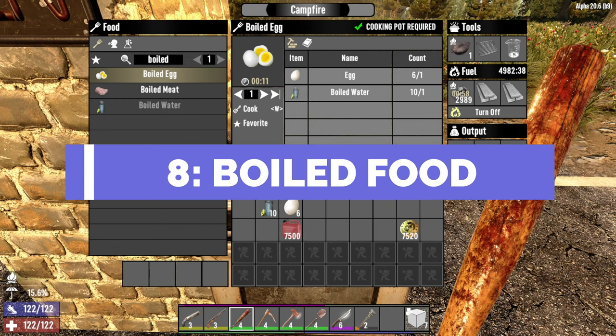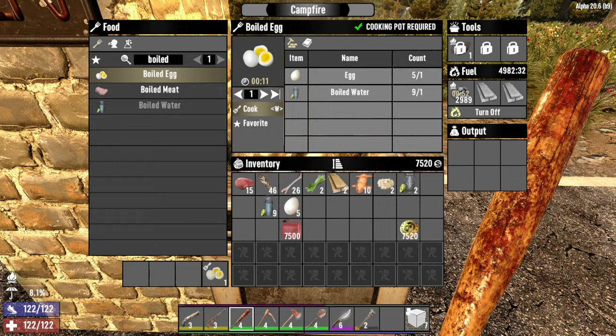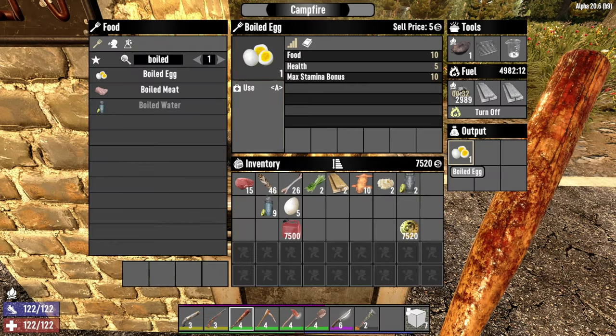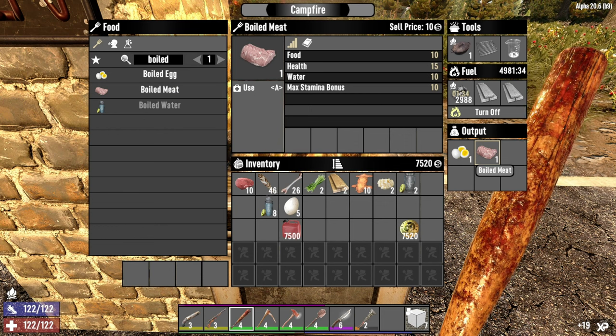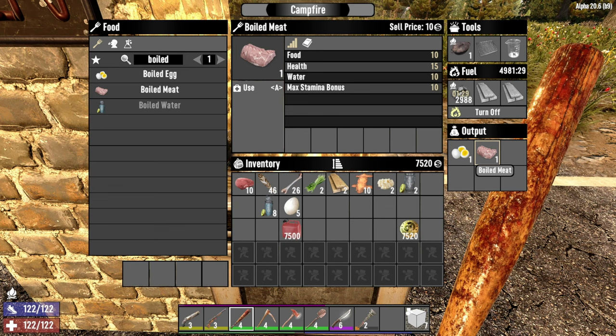Number eight is boiled food. First up, boiled egg: if you've got water, a cooking pot, and an egg, you can boil it and get 10 food, five health, and a stamina bonus of 10. You can also boil meat, which gives you 10 food but 15 health, 10 water — so you get both water and food — plus the 10 stamina bonus. Nice.